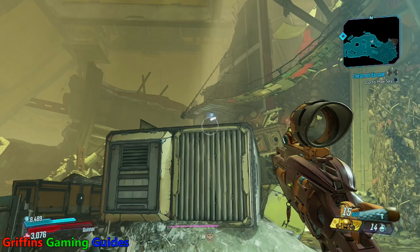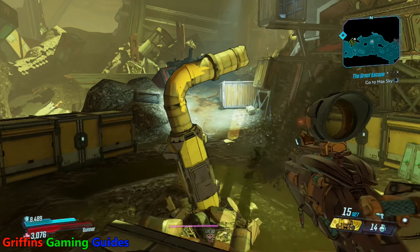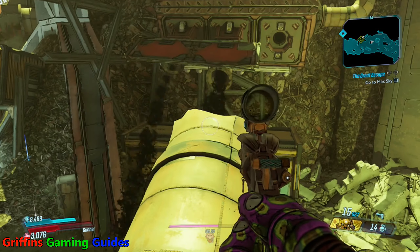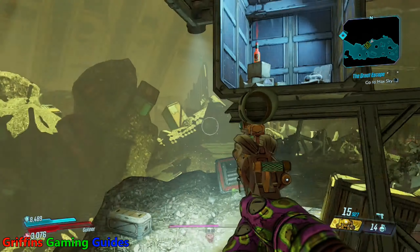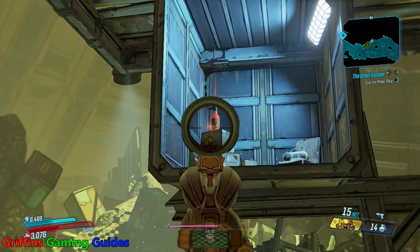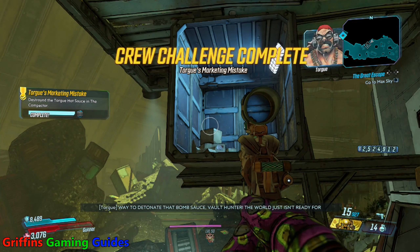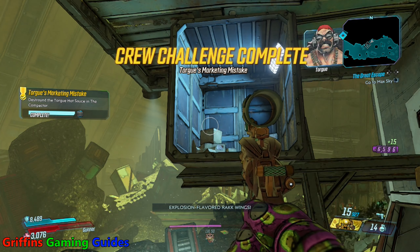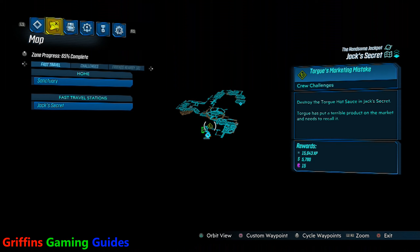Then look into the open shipping container just in front of you — there's your orange bottle. Shoot it and the third one's done. Two more to go. The fourth hot sauce bottle will be in Jack's Secret. From the very start of the area, run forward until you find the area with pink lighting.